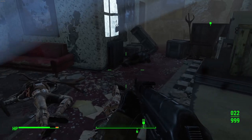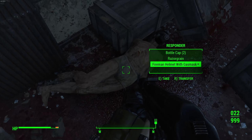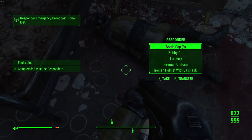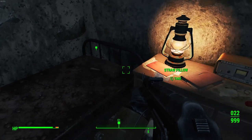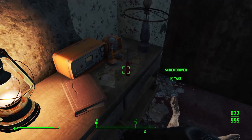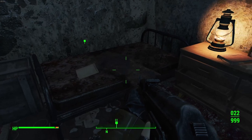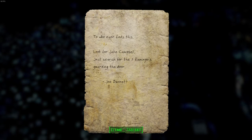That guy kind of scared me. Another outfit — this one says 'Fireman Costume,' and another says 'Fireman Uniform' — they're all different but all related to firemen. There's a technical document, an overdue book, and Juggling Joe's note. It reads: 'Whoever finds this, look for Jake Campbell — just search for the three flamingos guarding the door.'